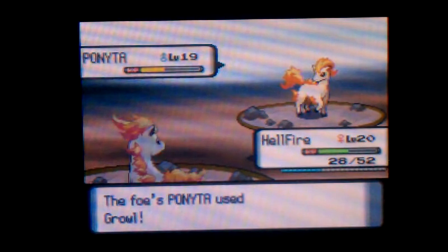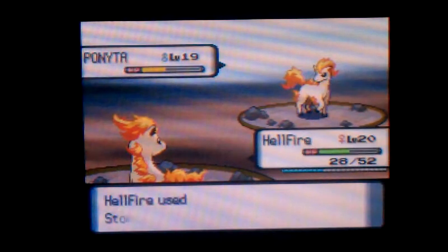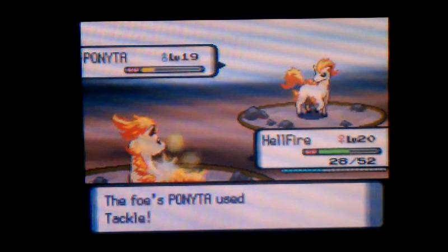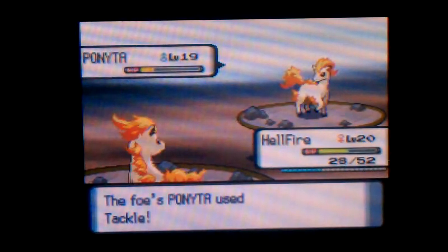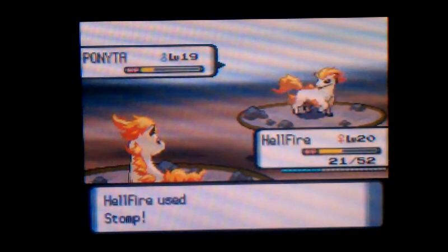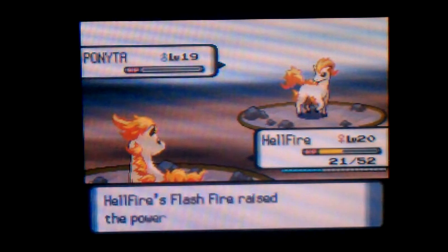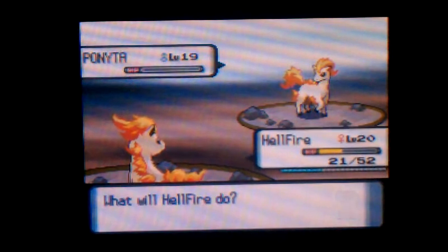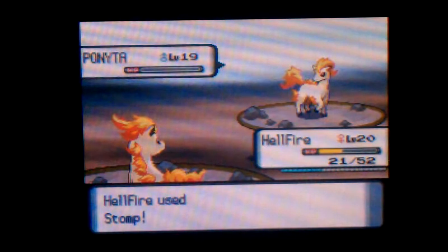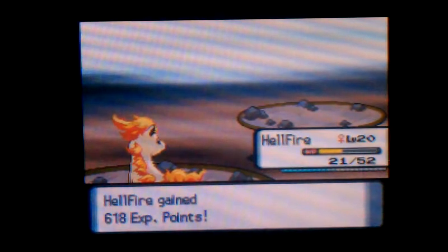We might not run into a Pokemon who uses Minimize right now, but hey, it's better than nothing. A few more Stomps should do it since the opponent keeps using Growl. My Ponyta is automatically better because of Stomp. I think it learns Stomp around level 20. Flash Fire! What's up! That powers up my fire moves. I made sure my Ponyta had that.